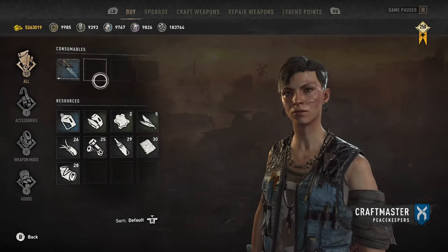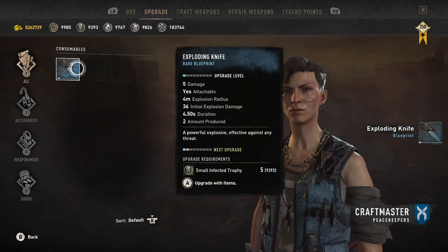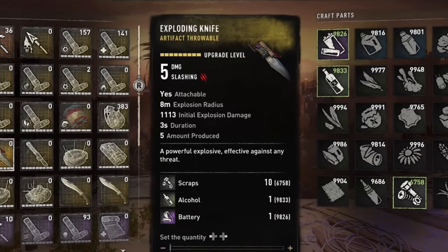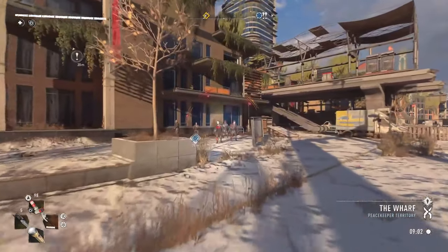After this, there are two new throwing weapons added to the game. The first is the new exploding knife. You can find the blueprint for these at any PK craftmaster, like the one at the PK floating fortress in the wharf. These will stick to enemies and explode after a duration of about 3 seconds. Once fully upgraded they have an 8 meter radius and a damage of 1113, which is actually less than the DIY grenade.